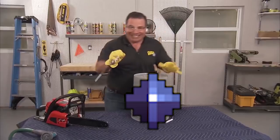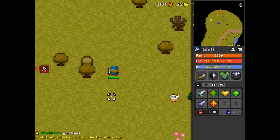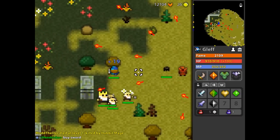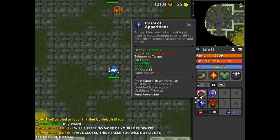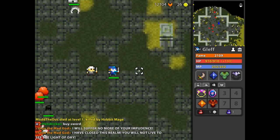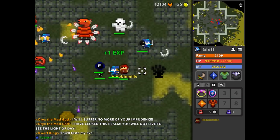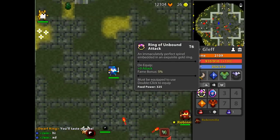That's good because the ghostly prism wasn't really that useful before. They also increased the time on the brain of the golem to 2 to 7 seconds — before it was 6 seconds. And the prism of Apparitions tier 6 gives 8 seconds, which I think is the longest one right now. So this actually has a use now if you want a very long active decoy.